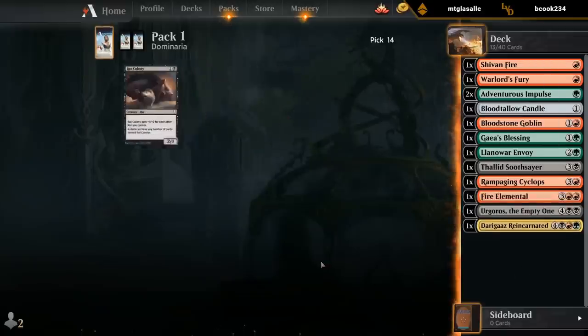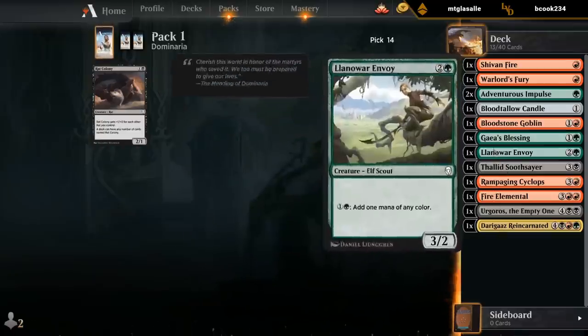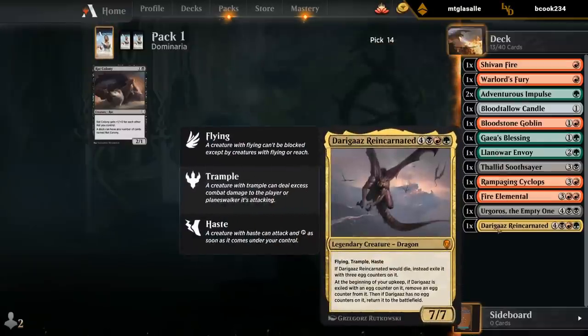Nothing really here. So, first three picks in that pack — I guess four picks — were good. We had a Sheavenfire, then a Darigaz, Urgoros, and Soothsayer. Everything else is kinda medium. But hopefully we can figure out how we are gonna cast our spells here.